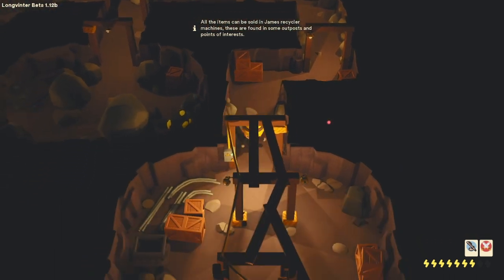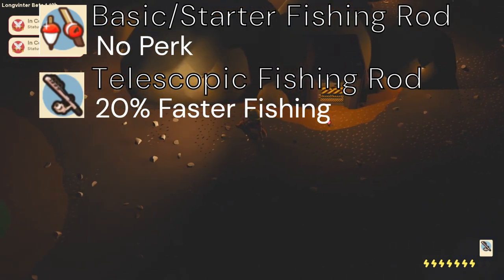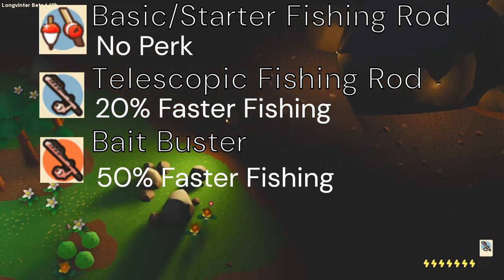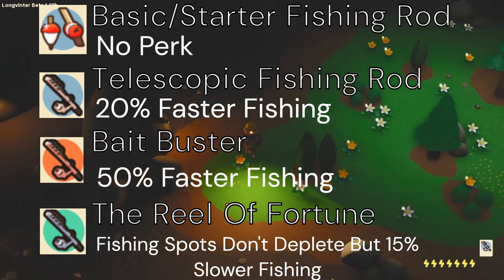Firstly, there are four different fishing rods in the game. We've got the basic/starter fishing rod which has no perk at all, the telescopic fishing rod which has 20% faster fishing, the baitbuster fishing rod which has 50% faster fishing, and the reel of fortune fishing rod where fishing spots do not deplete but you have 15% slower fishing.